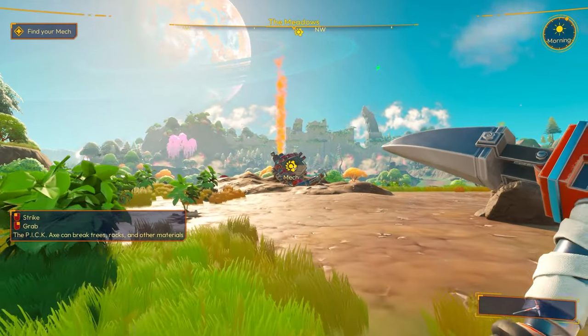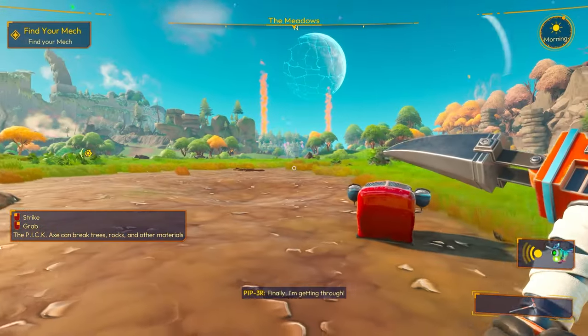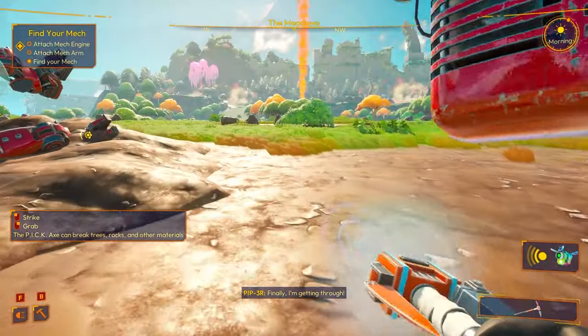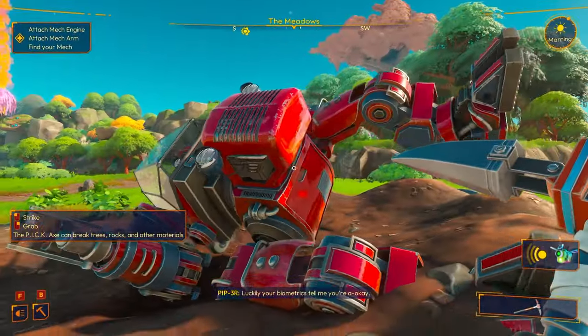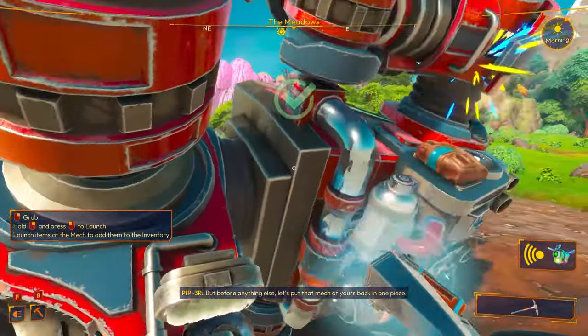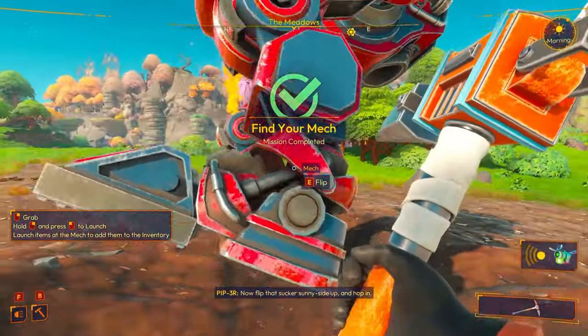The first thing we need to do is put our mech back together because this thing is smashed into the dirt. I'm going to pick up some of these mech pieces — just chuck them right on here like this. There we go. That's the engine. Is this my arm? Get my arm back on there. Hate it when my arm flies off. My mech is in working order. Let's go.